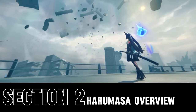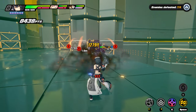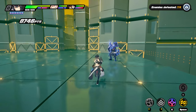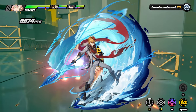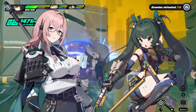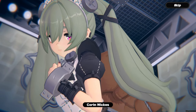Meet Haramasa, known for his electric-based attacks. As an S-Rank agent specializing in electric skills, Haramasa made his debut in the 1.0 storyline. Rumor has it his abilities resemble those of Tartaglia from Hoyoverse's popular game Genshin Impact, hinting at a unique, interactive playstyle. Haramasa is perfect for flexible team setups, especially with characters like Yanagi and Qingyi. His gameplay style is familiar, yet refreshingly new, making him an essential addition for those looking to energize their team.